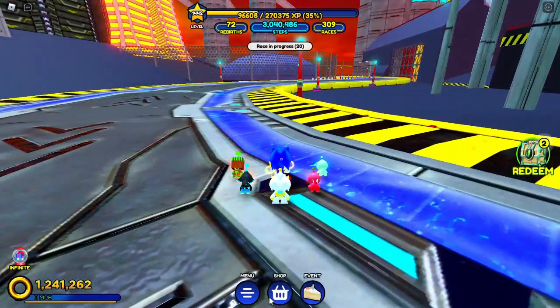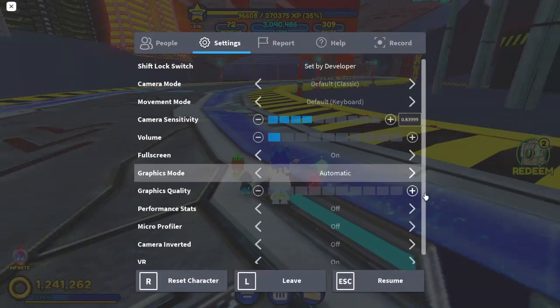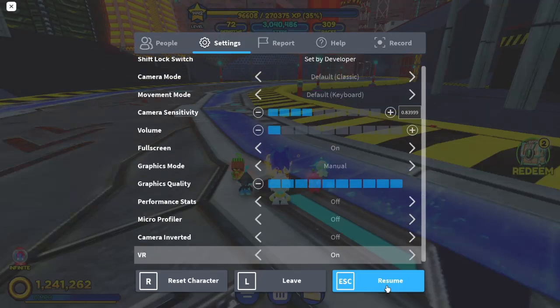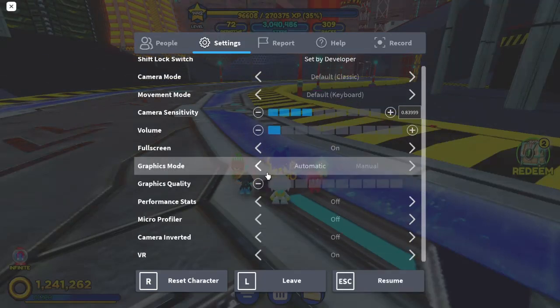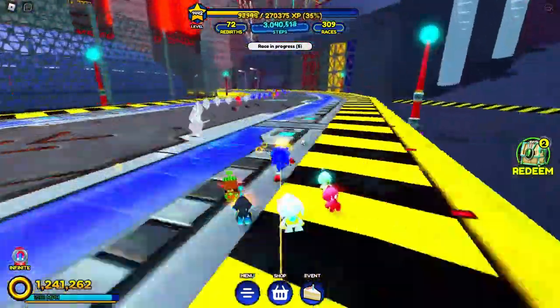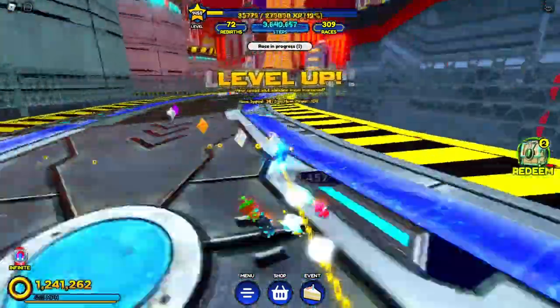Why isn't the road showing anyway? I need to go to my Roblox settings. Okay, graphics mode — if I set it all the way up it should work. And then if you set it back, yeah okay, it should work.